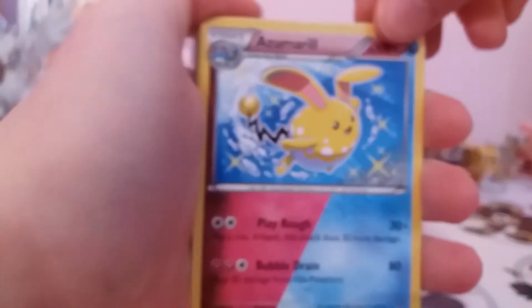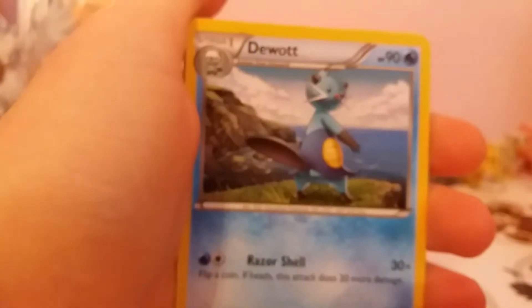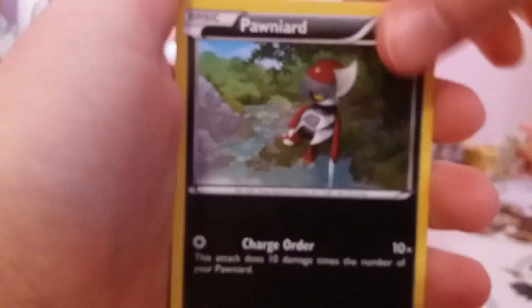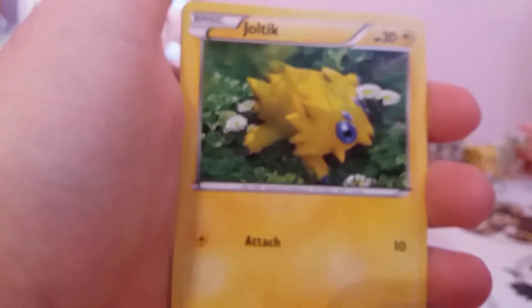One more booster. Got one last chance to get something good. I've got an Azumarill Dual Type, Fletchinder, Pawniard, Joltik, Clink, Tangela, Croagunk. Reverse Apon. And Regular Rare Armada.